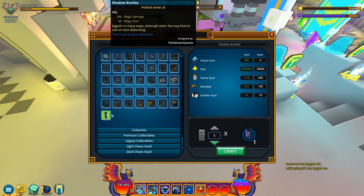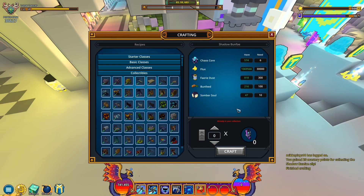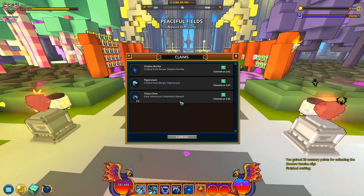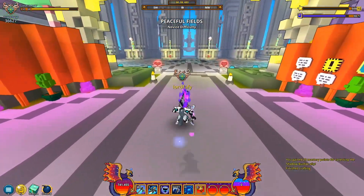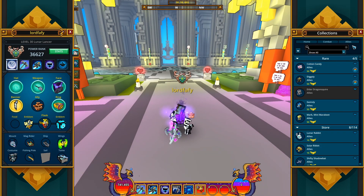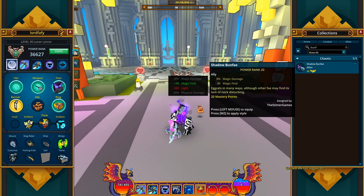And let's now also get this Shadow Banfi and see what it looks like. Stupid expensive — screw you, Mr. Bonfie. There you go, I got some. It's all of 40 mastery points today. Shadow Banfi — the Steamer Games created this. I had the feeling I was missing something, and there you go. Shoutouts to the creator of this ally, the Steamer Games — familiar name.